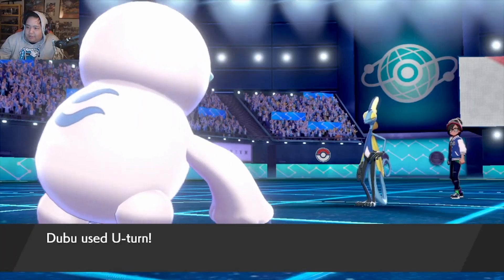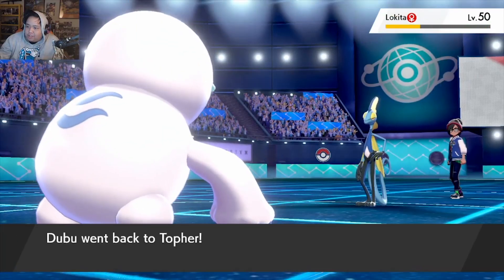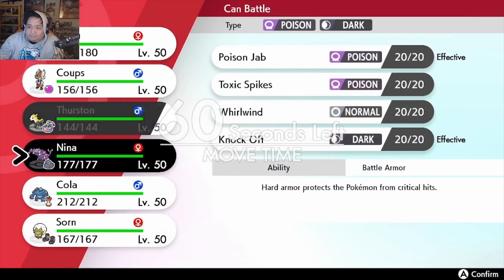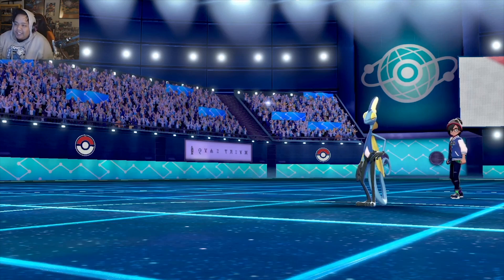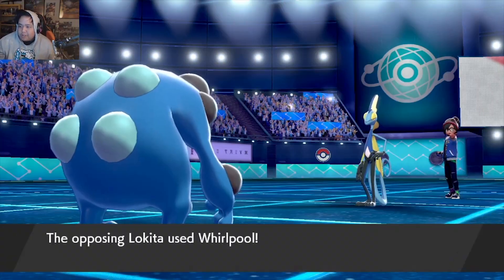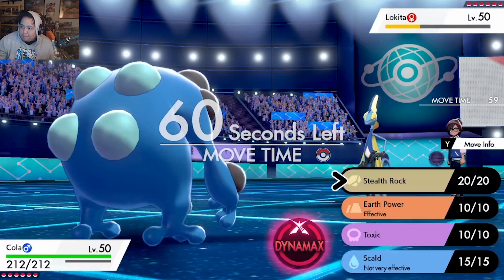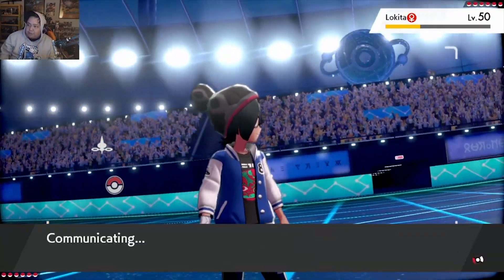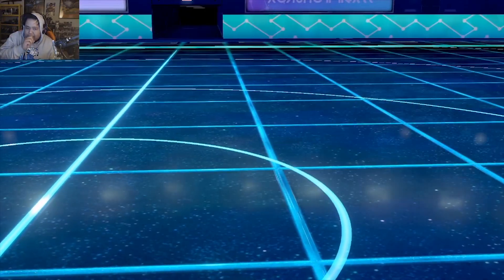I'm gonna use her now. If he's scarfed, he punishes me — but he's not scarfed. We should have done any other move there. Cola can go in and absorb that Whirlpool no problem. I'm gonna go into Earth Power here. I am scared to click Stealth Rock.